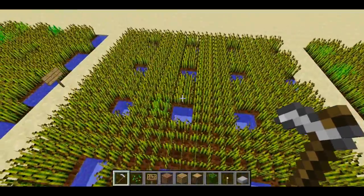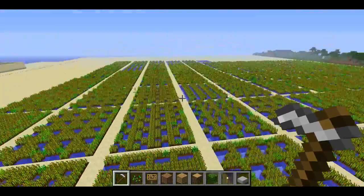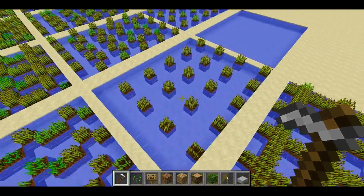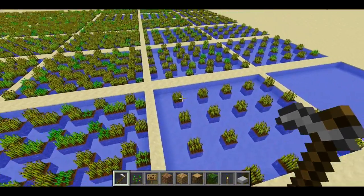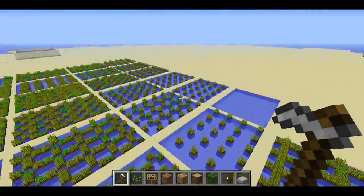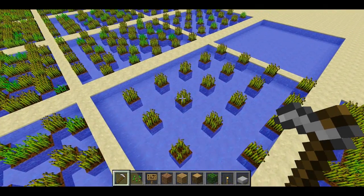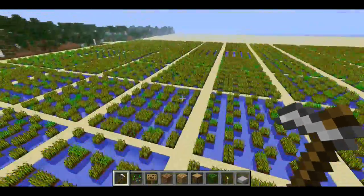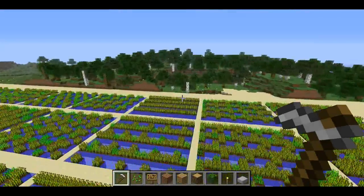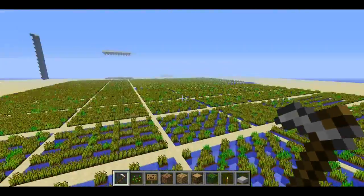They're almost all the way grown. As someone who's taking college level statistics classes, I wouldn't read too much into the fact that this one popped up first as the first one with all the wheat grown. Just because it has fewer wheat means it's less likely that one or two stragglers are going to keep the entire population behind. I think if there were as many blocks of wheat in each of these, I think they would finish about at the same time.